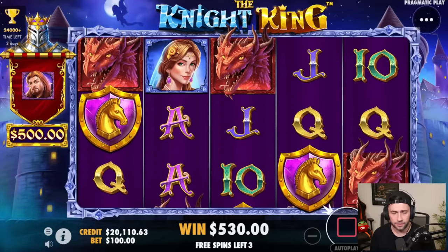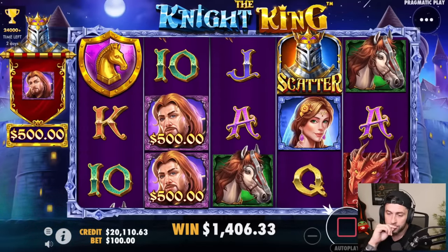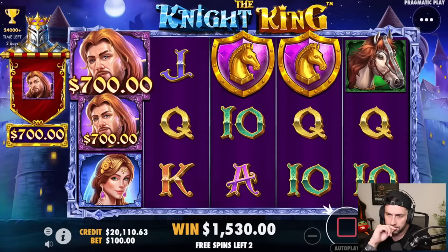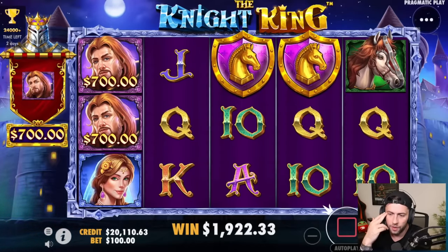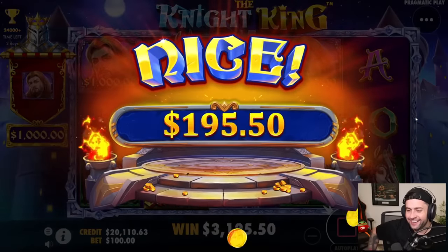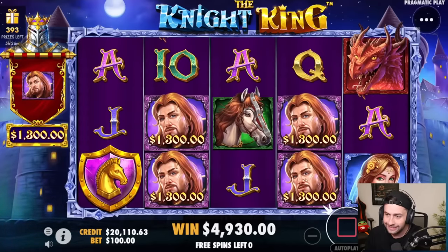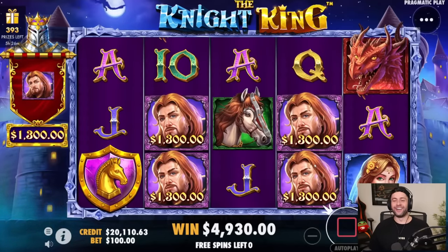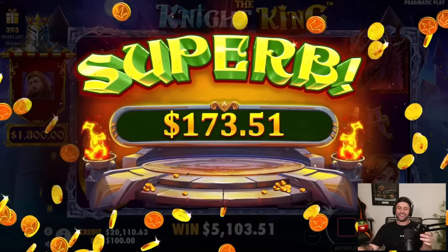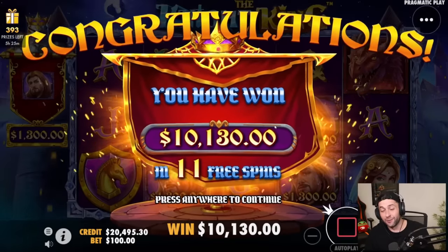We need another re-trig right away. That helps a little bit. A re-trig now would be pretty good. If we hit three of him I think we got our money back — actually I think we just need two. There we go! My heart, man. A superb win — profit, 101x actually. Not bad. Let's move on to the next one.